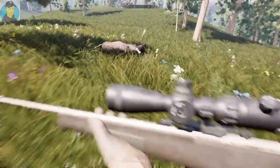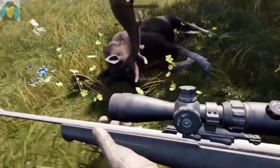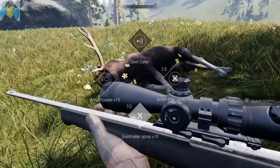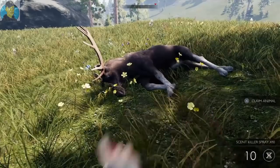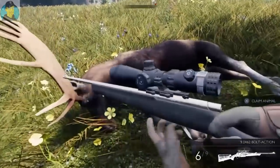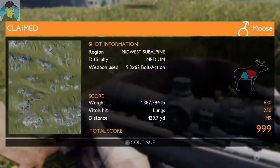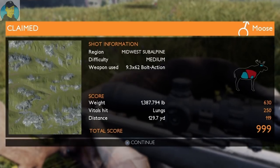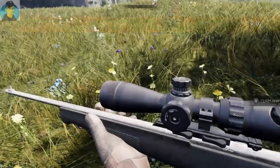He's over here — not too bad looking, definitely not as nice as Call of the Wild, but it's all right. I don't even know what the controls are anymore in this game. Let's go ahead and claim him — 1387 pounds, through their lungs, 129 yards, we used a 9.3 by 62. We got a decent score on him. That's a nice size moose.